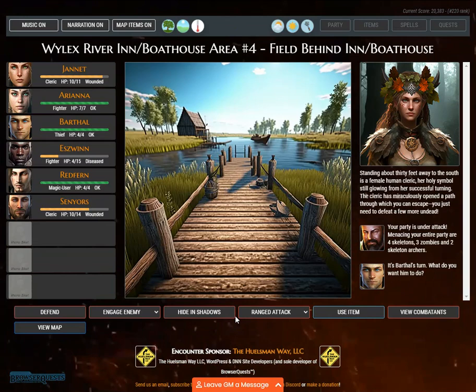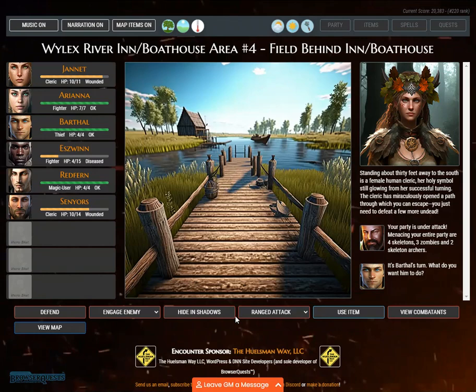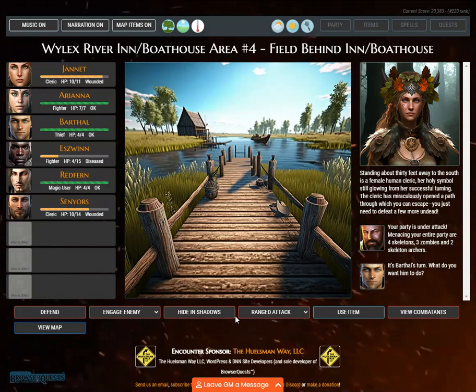Standing about 30 feet away to the south is a female human cleric, her holy symbol still glowing from her successful turning. The cleric has miraculously opened a path through which you can escape — you just need to defeat a few more undead. Your party is under attack. Menacing your entire party are 4 skeletons, 3 zombies, and 2 skeleton archers.